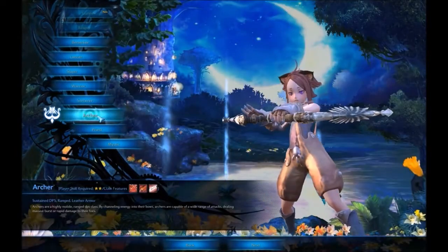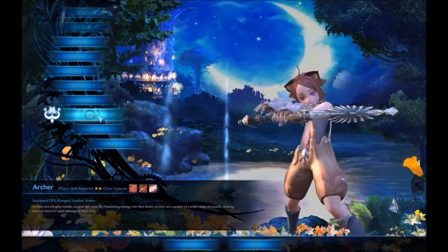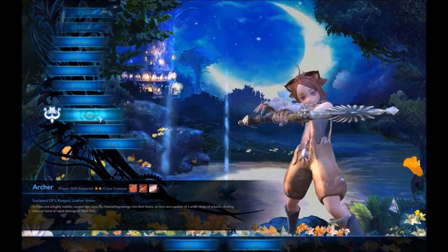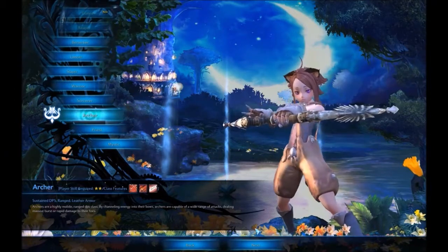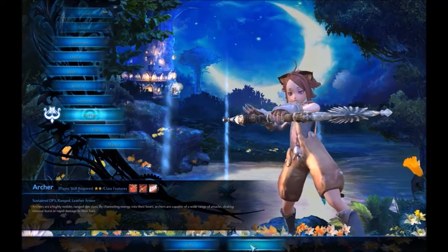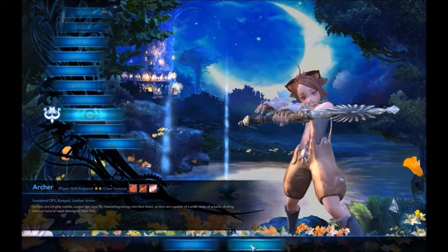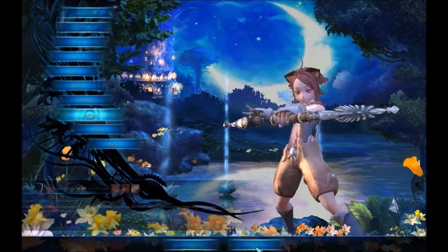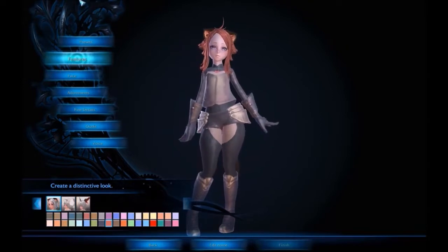If anyone is an expert at being a marksman, like myself, then you might do pretty good. The race I'm gonna choose is Elin. I'm on the same server as Bryn. You just press next and then you can make your character. The features I'll choose are a cat — Cat Elin.